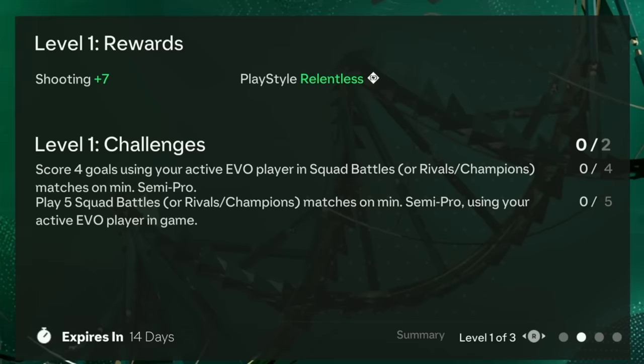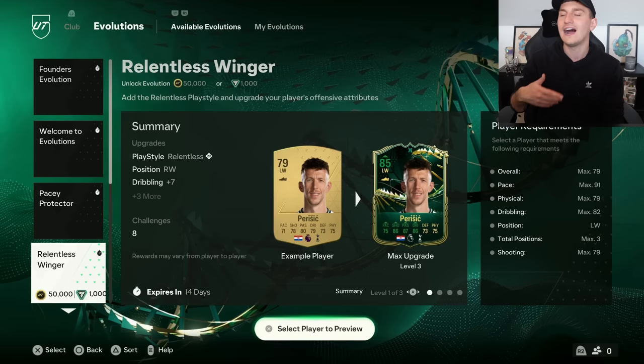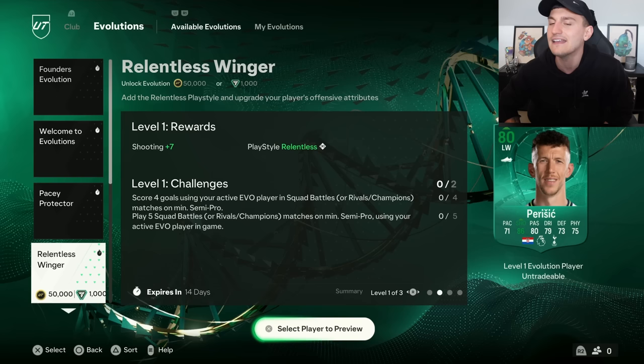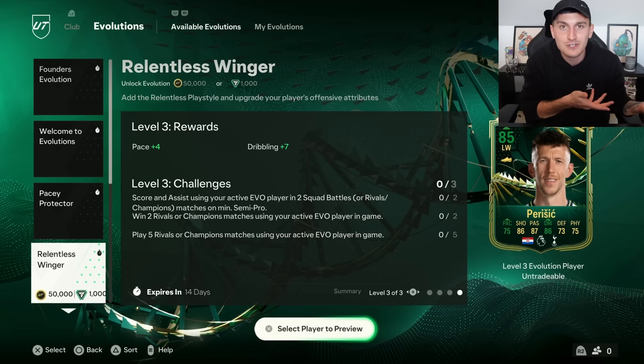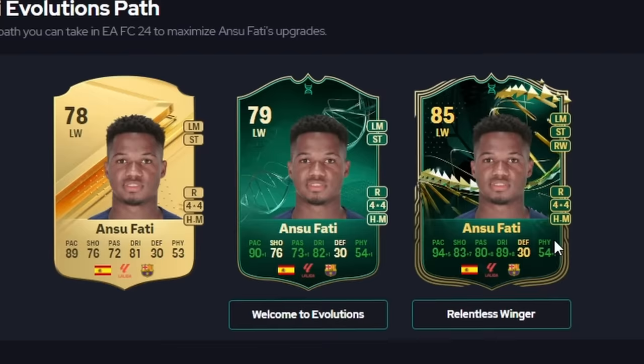Moving into Relentless Winger, which costs 50,000 coins or 1,000 FIFA points. This one is actually pretty good because you can upgrade some players very well. However, the challenges are harder - score four goals, play five squad battle games. By the end of it, this is what Perisic could look like. You're potentially getting a plus six upgrade on any player, with huge upgrades to pace, passing, shooting and dribbling. The main player everyone's using for this is Ansu Fati - you get an 85 rated card. If you've got a player who fits into this, it is worth doing despite the cost.